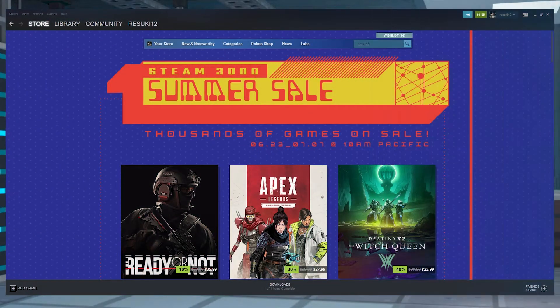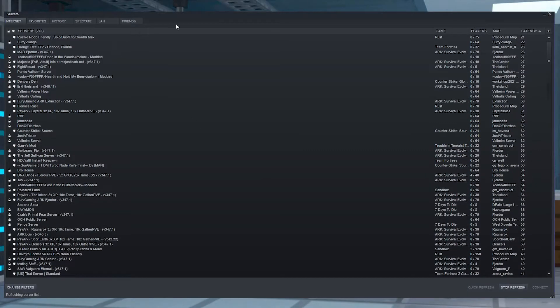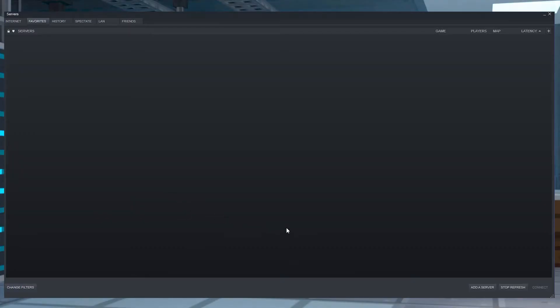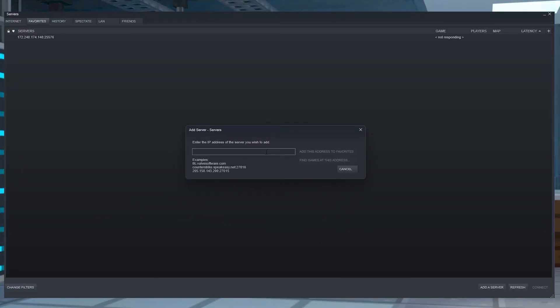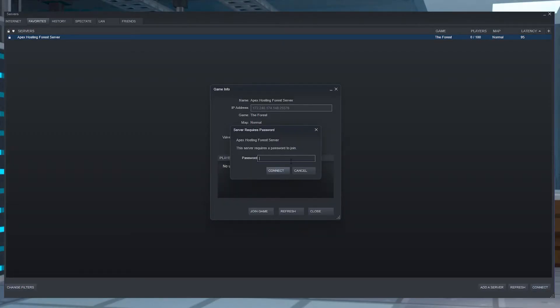Joining from Steam is a bit more difficult. The first thing you need to do is select the View button in the top left of your Steam browser and select Servers. From here, go to the Favorites tab in this new popup, then select Add a Server in the bottom right. In the new popup, type in your IP address from your server, port and all, and select Add to Favorites — then you should be able to join no problem. If there's a password, you will need to add a password, then just select Connect and the same thing should happen.